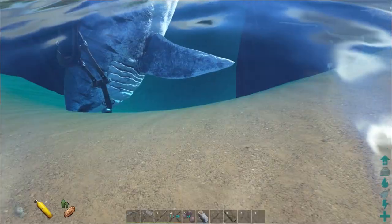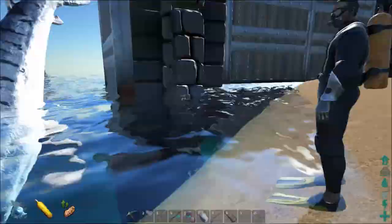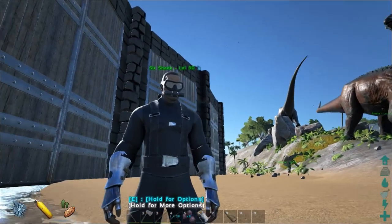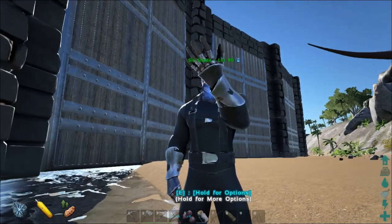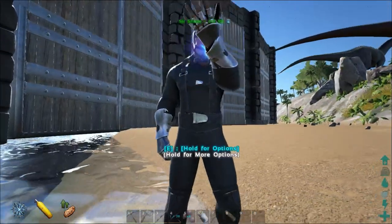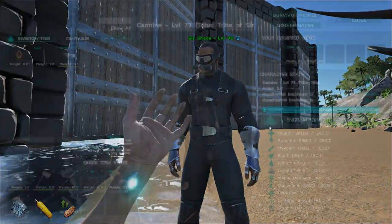Today we're heading back to the seas and going down to the water cave near our base which I've claimed. We're going to build our farm there using the new greenhouse items added in the latest update. People from my side can currently see them in my inventory, but I can't see anything from my side — I can quickly show the engrams though.